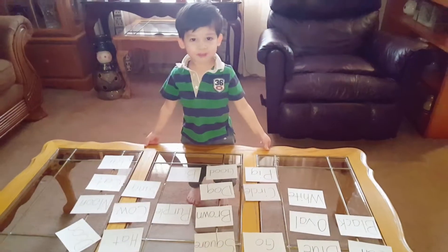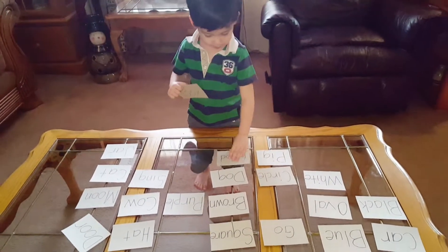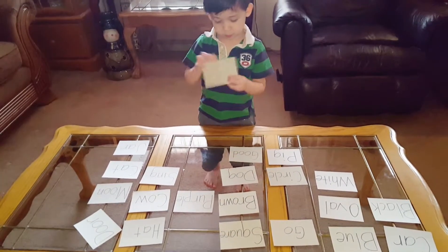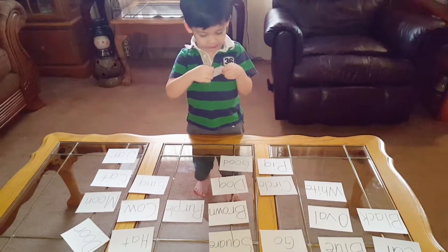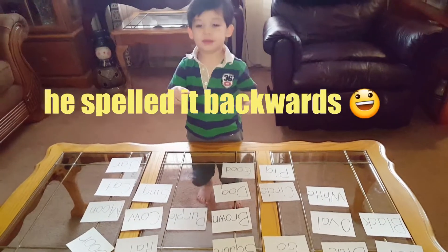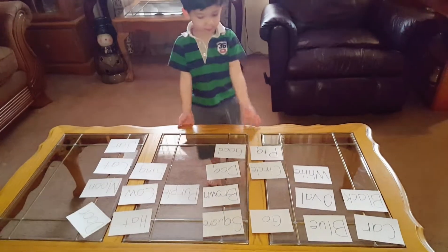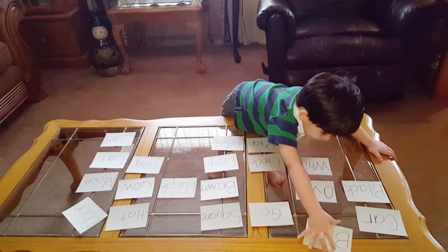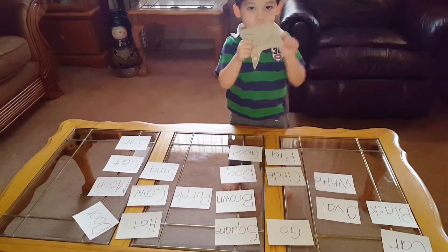So we have to find box. So this is blue. Now we have to find blue. Blue is over here. So this is the color blue.